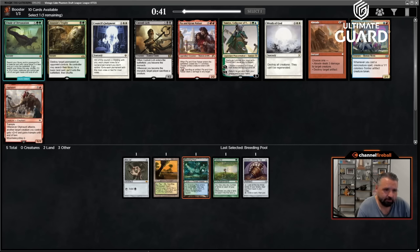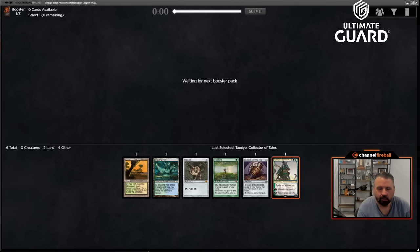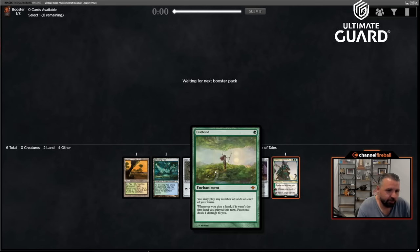This pack has Tamiyo, which has some applications, but I haven't ultimately been super impressed with Tamiyo. Am I taking Third Path Iconoclast? I have blue, two blue-green lands, and a Fast Bond. Tamiyo is probably still the better pick given the circumstances, but we'll see how this ends up — we've got a good start.